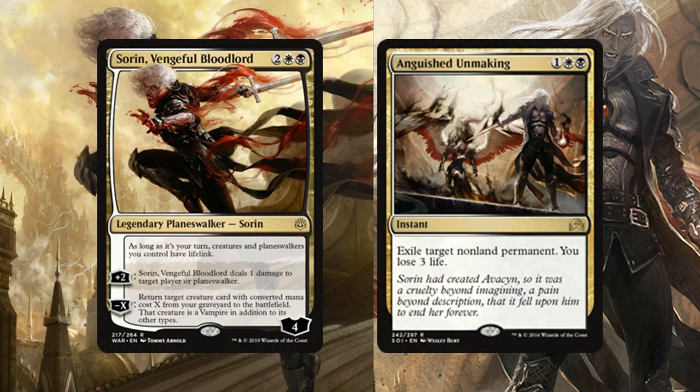My Oathbreaker of choice is Sorin Vengeful Bloodlord, and the signature spell I chose is Anguished Unmaking. This is a 60-card deck and both of these act as the commanders. If your Oathbreaker planeswalker is on the field, you can cast the signature spell, and the tax for playing it multiple times is the same as Commander — an additional two mana. The signature spell must return to the command zone; it cannot be recurred from the graveyard, so buyback is useless.